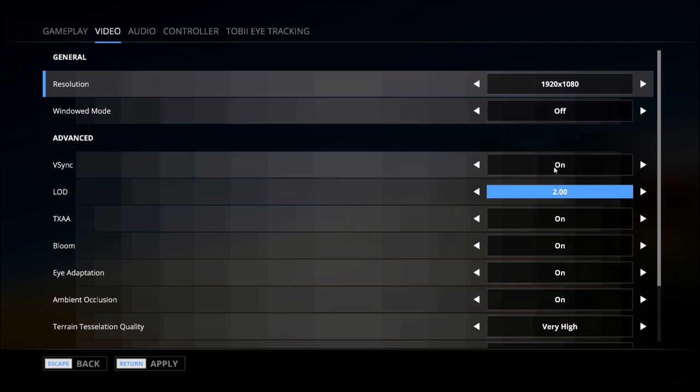V-Sync is apparently a trouble spot for the game right now at release, because I have tried to turn this off on multiple occasions, I hit apply and nothing changes — it constantly turns itself back on or never turns off to begin with. Hopefully they will address that in a future update or patch. Level of detail is at L2.0, the maximum, so we'll leave that at default. TXAA is on, and bloom is also on.